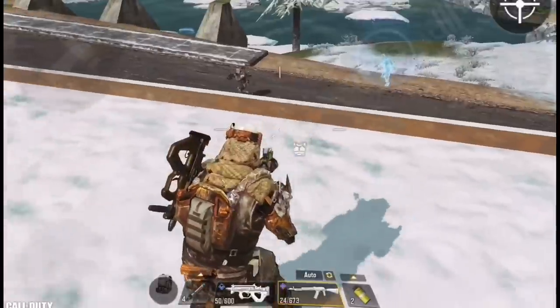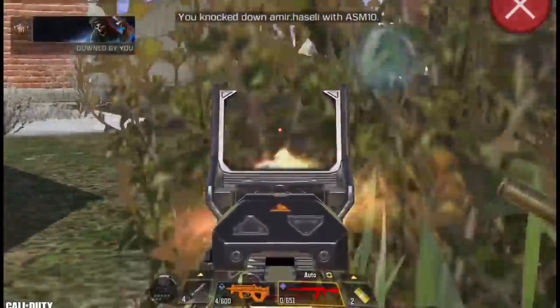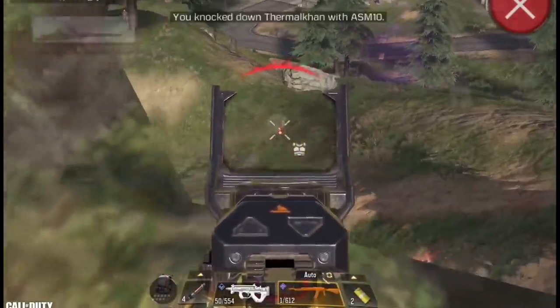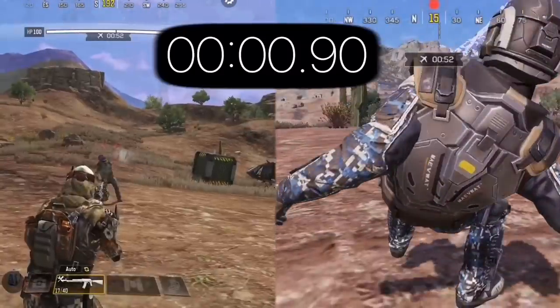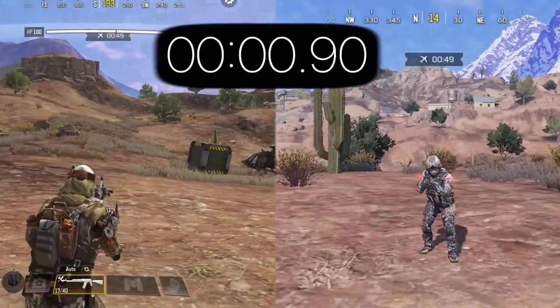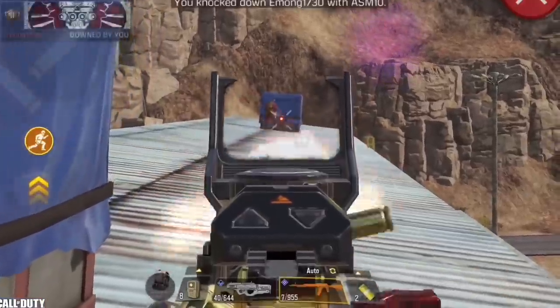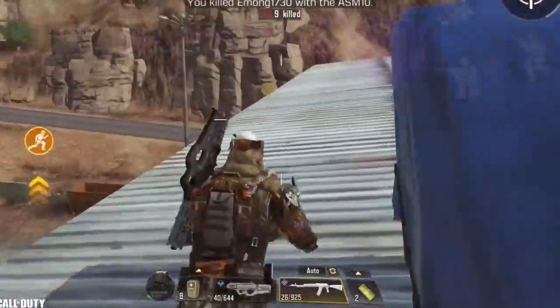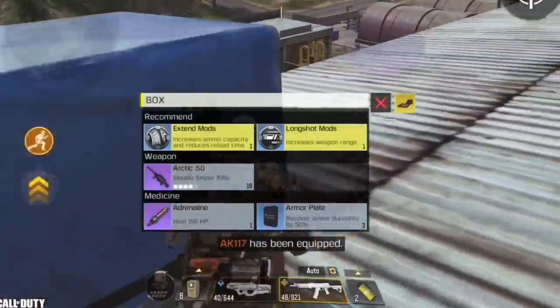In number 2 we have the biggest surprise in Season 9: the ASM. This weapon is like the person in school nobody noticed who turns out to be amazing later — nobody really used it from Season 1 to 8, but in Season 9 people realized how good it is after they significantly buffed the recoil. At 10 meters range, the ASM kills an enemy with a level 3 vest and 150 HP in the same time as the AK117, but it has better range and can kill fast at mid to long range too. The build is 100% the same as the M4.